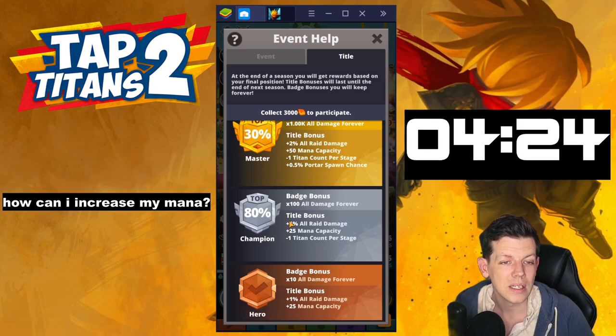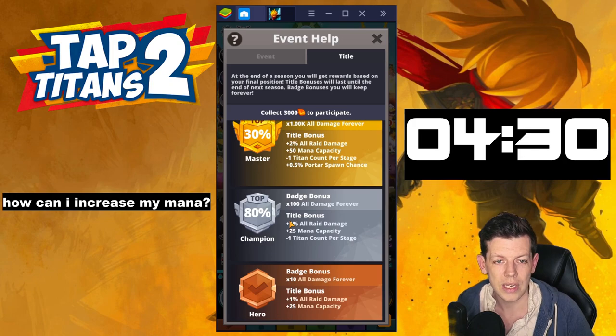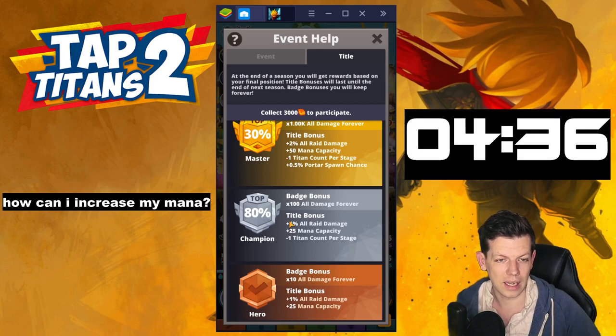How can I increase my mana? There are loads of ways to increase it — fluffers, artifacts, and you can do a limit break, which is a skill in the sorcerer tree. I've got a full video explaining every way to increase your mana and regen — I'll link that in the description below.